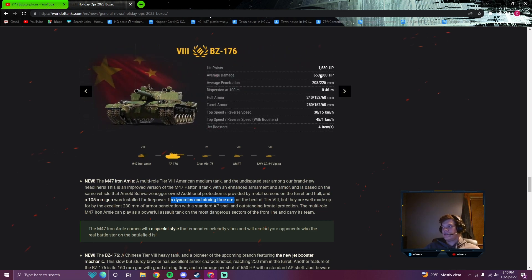Okay, for the BZ-176: big damage, but pretty bad penetration for a Tier 8 heavy, bad accuracy, and decent turret armor. You get to use your jet boosters four times and you can't reverse, so the jet booster mechanic should be pretty balanced. If the thing weighs a lot — which we can't see from this — it may be very good for ramming: if you can go downhill at 45 km/h and ram into some lightly armored tanks, you'll do a lot of damage.